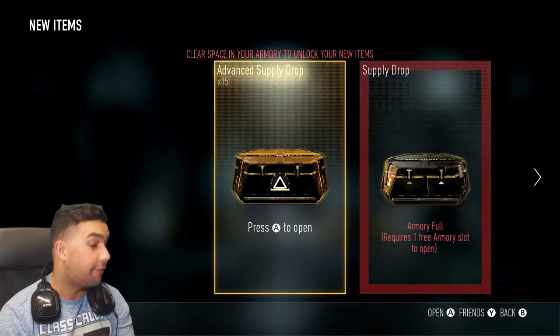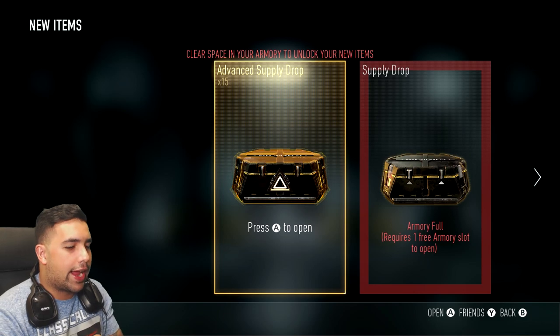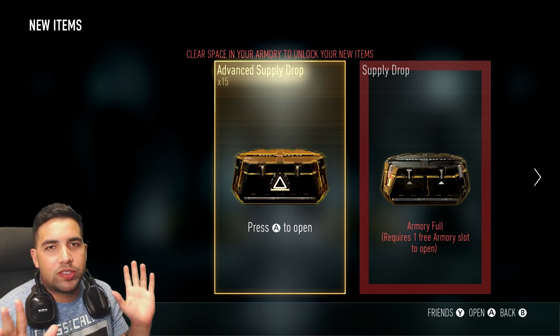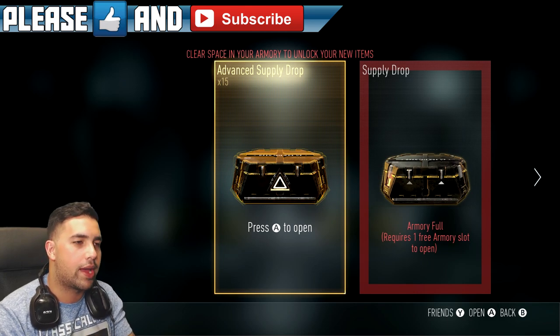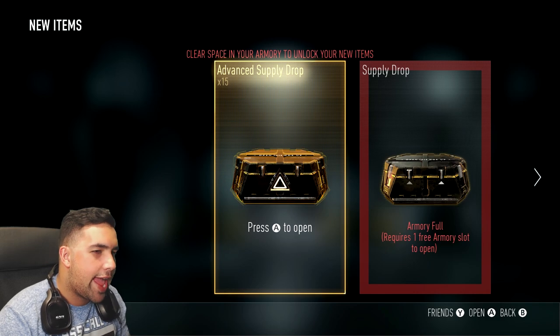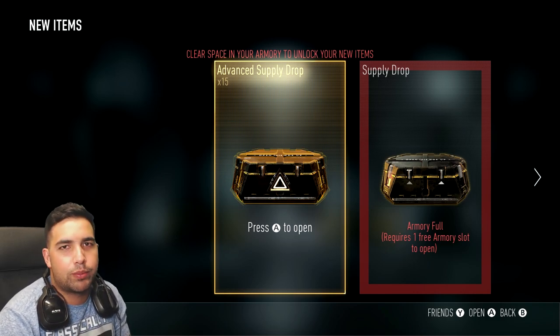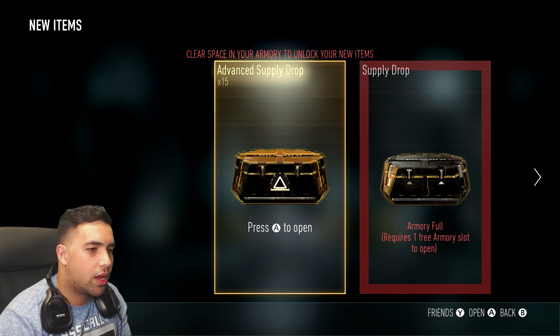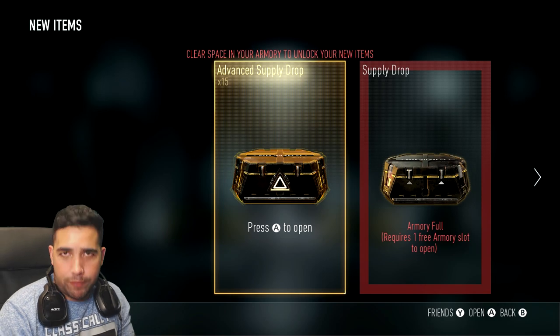We have 15 advanced supply drops. Last time I bought 28 and I literally almost stabbed myself — it was too much, I regretted it so bad. But I actually got a gift card for Father's Day this time around and I just spent it on this. I was gonna spend it on something else but yeah.